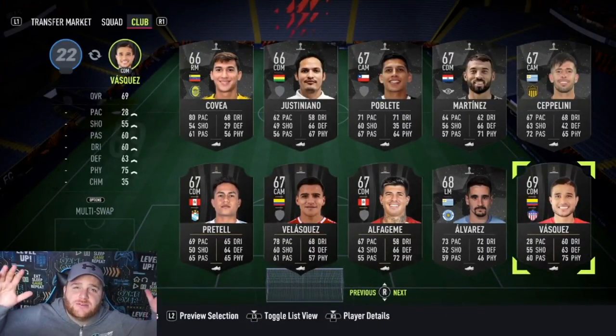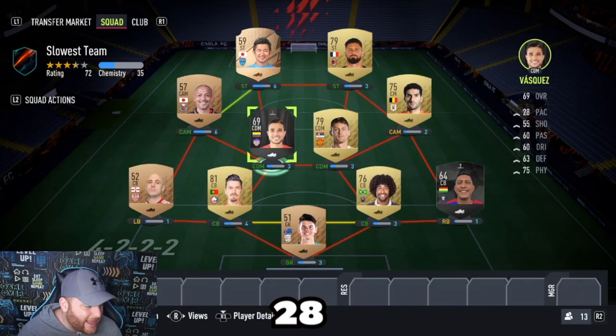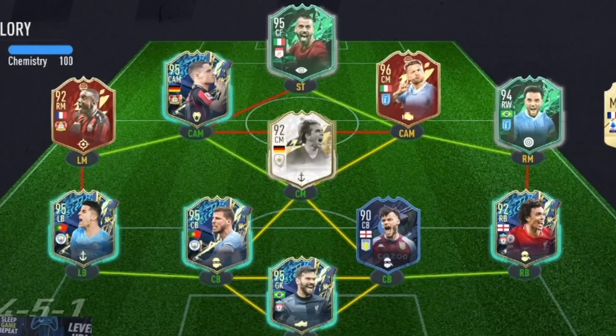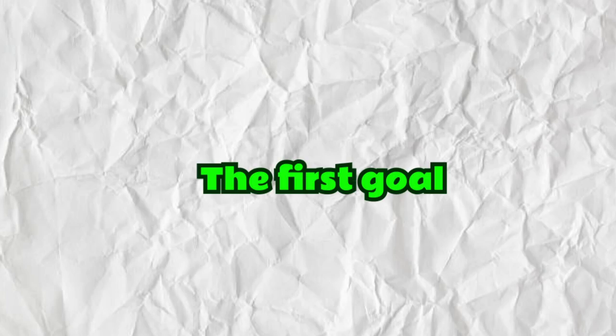We're up to 41 chemistry — it's gonna be an easy dub! We are down to the final player to complete the slowest team on FIFA. We're going for Vasquez, who's got 28 pace. And there is the team, ladies and gentlemen. If you know Vernon's videos by now, you know it's going to be in Fut Champs, but we need to make sure we don't concede the first goal.